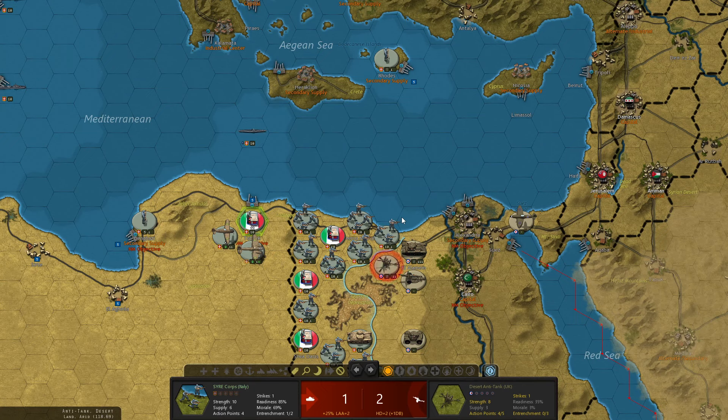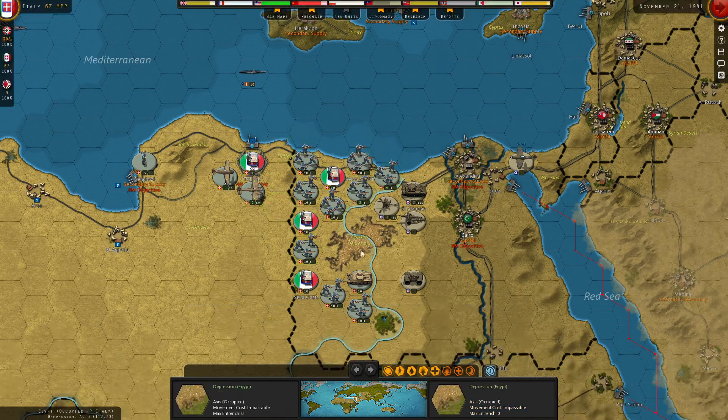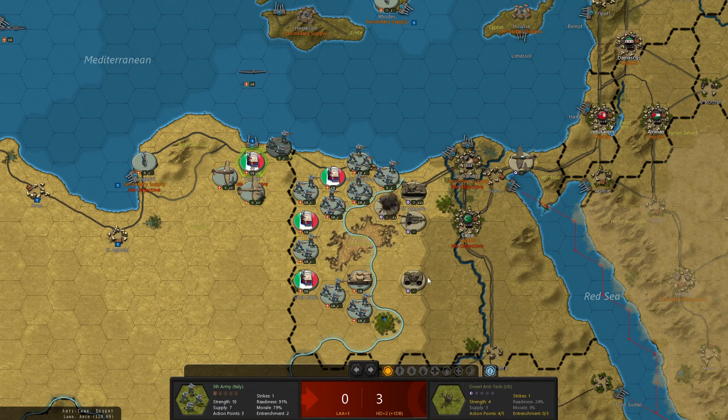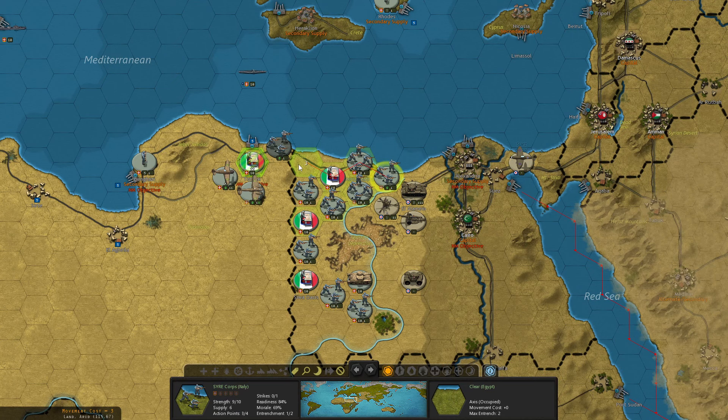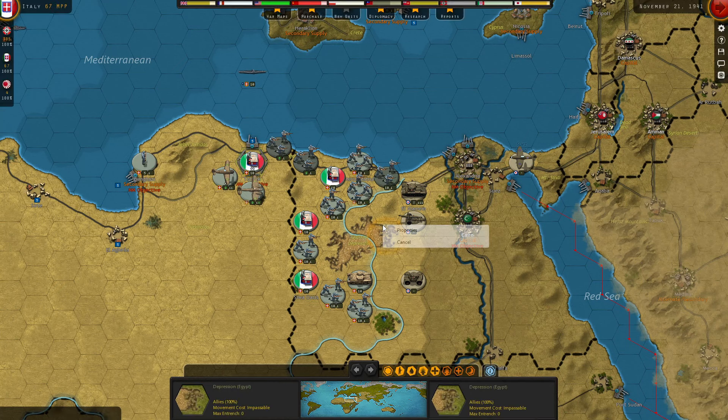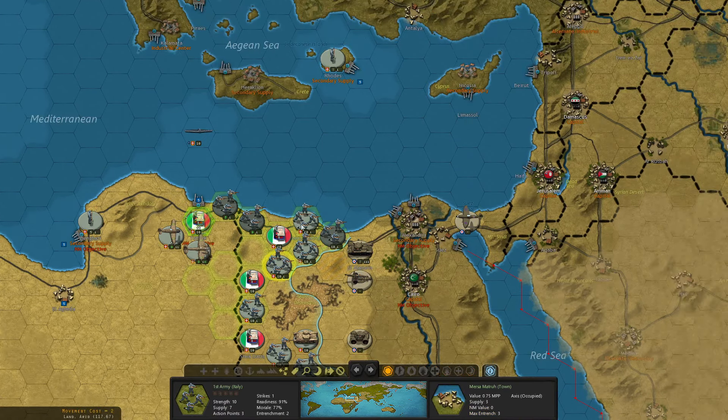Fighting into the defensive artillery is fine — our armies are in the rear. We dealt two damage, took one — completely acceptable. We'll take the Rome Corps and attack, prompting the defensive artillery again — two damage dealt, two taken, a bit more than I hoped. I'll move the Rome Corps back toward Tobruk so something else can take the lead. Moving the 5th Army forward with a blitz attack deals three damage onto his anti-tank. The AE Corps finishes off the enemy anti-tank for good, taking no damage. Unfortunately we don't have action points to press further, but the path is open.